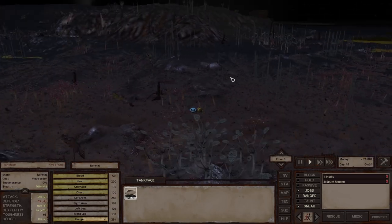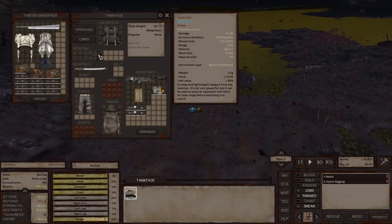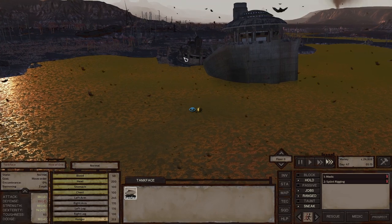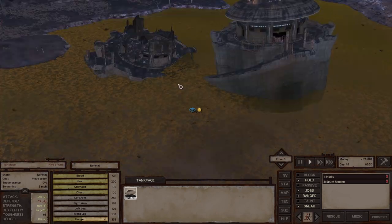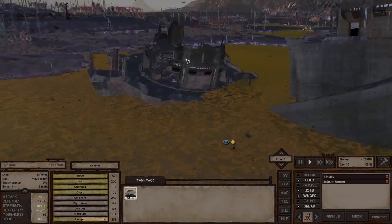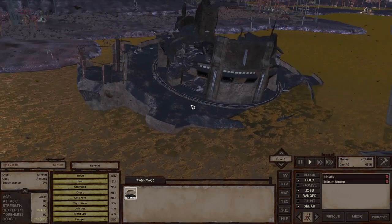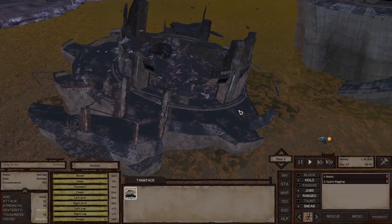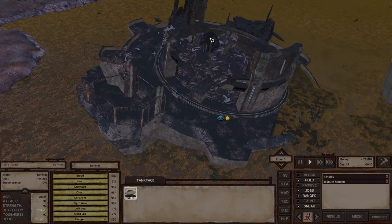The range is not very good on the toothpick, so we have to be a little careful. I don't think the gorilla can get out of the enclosure he's in, so let's try attacking him from the perimeter. Let's check his stats - he's about a thousand health points per body part, so he's pretty tough. The keen gorilla should be a really good target for Tankface.